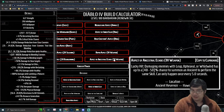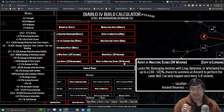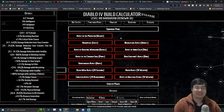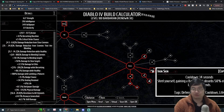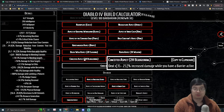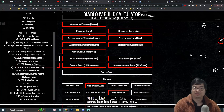For the second one-handed weapon, an optional aspect lets Whirlwind spawn an ancient that performs the same skill — fun to play with but not essential. For the helmet, I'm using an aspect that generates a shield when damaging enemies. This shield lasts 10 seconds, while Iron Skin's barrier lasts five seconds — together we're trying to maintain a near-constant barrier for the increased damage bonus.